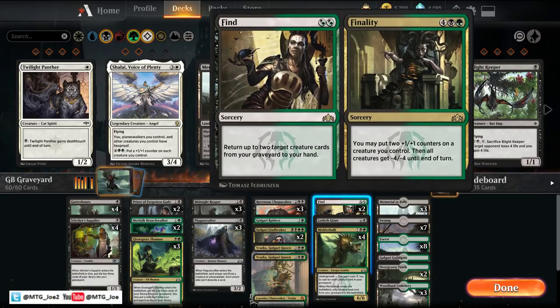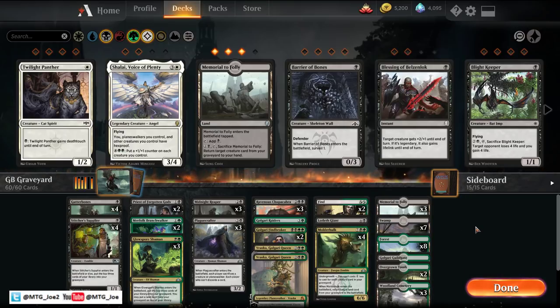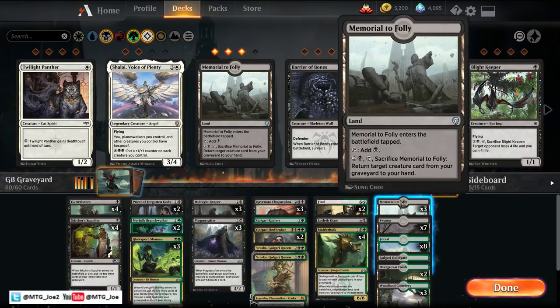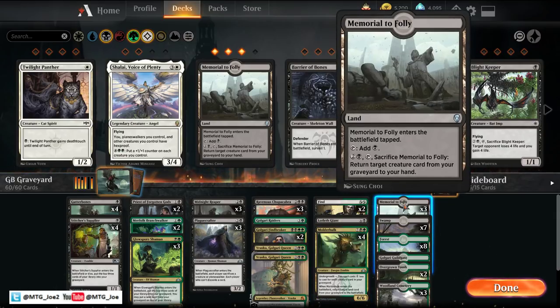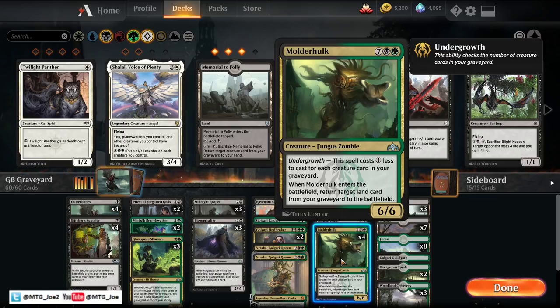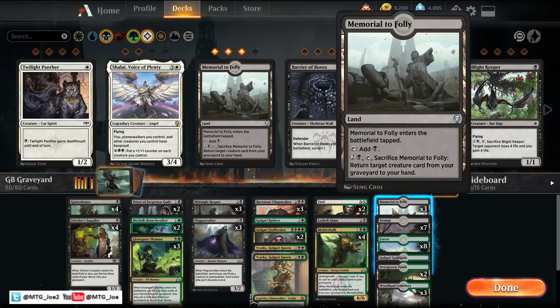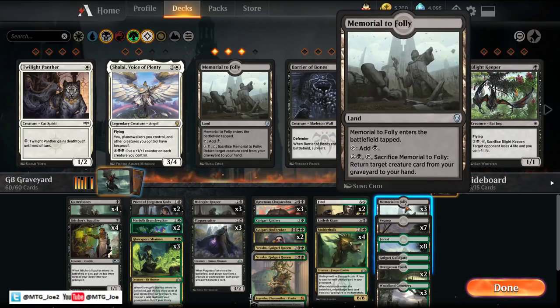Two Find/Finalities will return creatures as needed and in a pinch serve as a board wipe. One interesting interaction with Mulder Hulk: you cast Mulder Hulk, bring back a Memorial to Folly. When Mulder Hulk dies, you crack Memorial to Folly, bring Mulder Hulk back to hand, cast it for 2 mana ideally, then bring back the Memorial. It's a really good grind engine between these two cards.